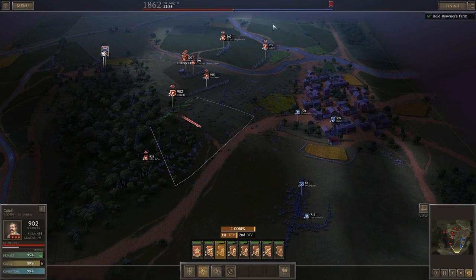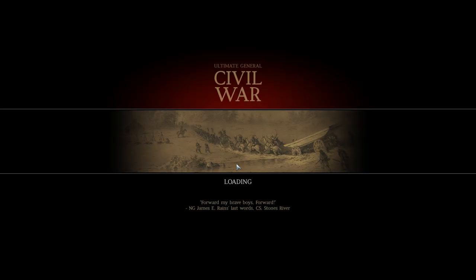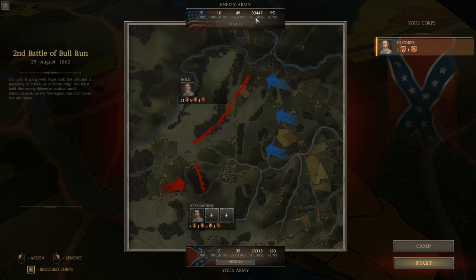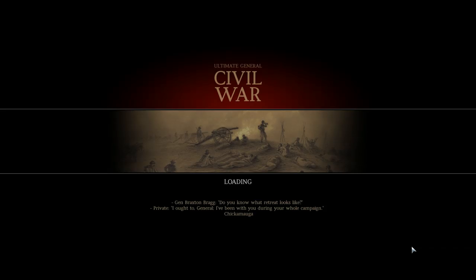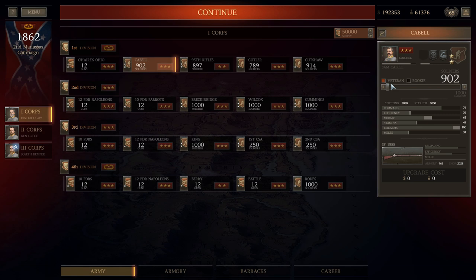I'm going to go ahead and wipe these guys out and then we'll come back with the main battle. I didn't quite get to wipe him out — he only had about 1,400 men left. Now we get to move on to camp and see what things are going to look like in the main battle. He's going to have about 30,000 men. Once I replenish mine will go up a little bit more, but that is very manageable. I've got 61,000 men and almost $200,000 and 65 reputation points available, so I'm just going to top everybody off with veteran troops.